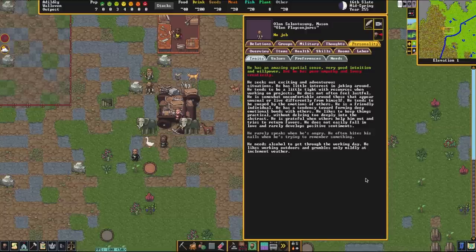He is grateful when others help him out and tries to return favors. So if someone rescues him from an injury and puts him in a hospital, he'll be grateful and try to return the favor. He does not easily fall in love and rarely develops positive feelings, but scrolling back up — because he forms deep emotional bonds — this dwarf is going to have a lot of kindred spirits, one tier beneath lover but not actually lovers.